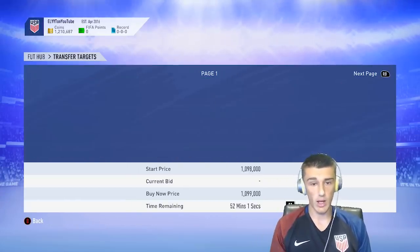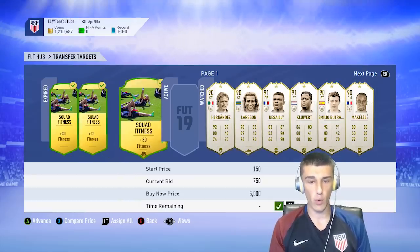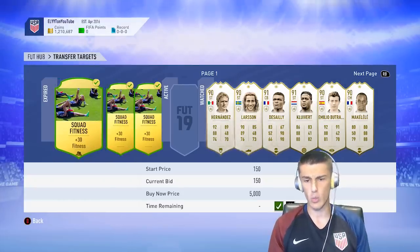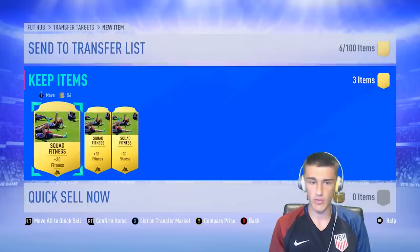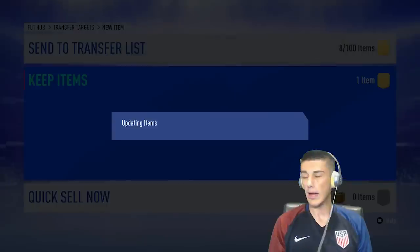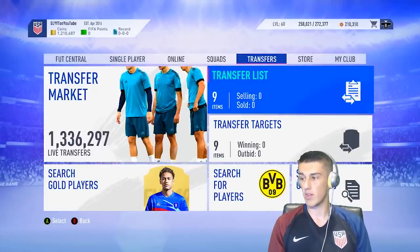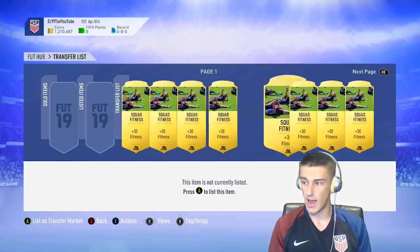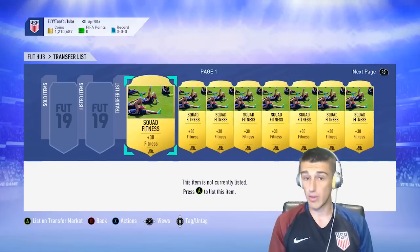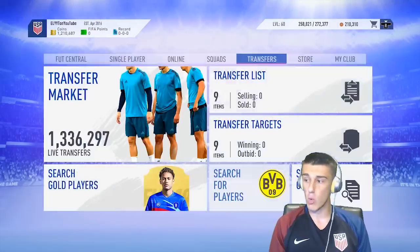I've got some bids on fitness cards right now. I got a fitness card for 150 coins, one for 400, and one for 750 — a nice range with a really good deal at 150. I also sniped a couple of cards. So the trading method of this episode revolves around fitness cards, which are very good to trade with. Right now I only have nine of them since I just started — they're quite hard to get during the day. Every single card is 750 coins or less, and about three of them I got for 200 or 150 coins, so that's a lot of profit potential.